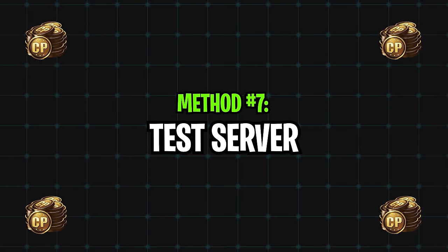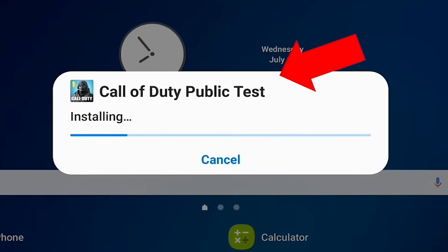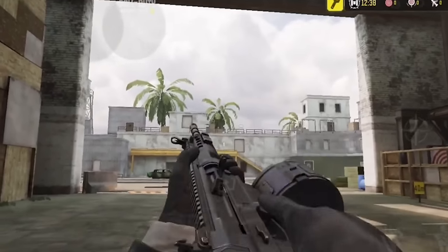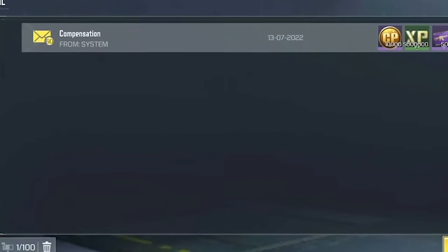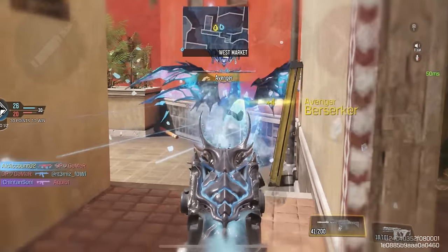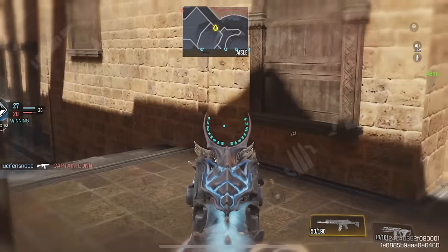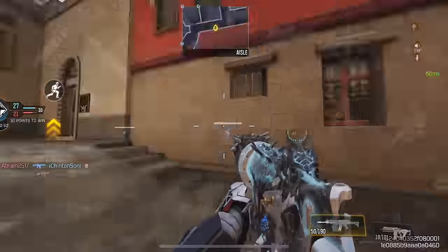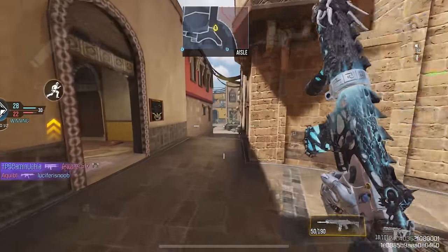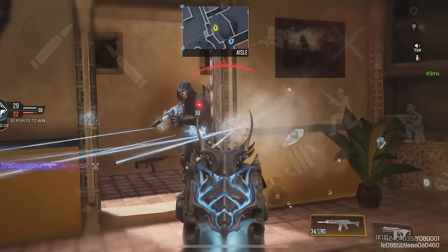The next way to get some free COD points is through the COD Mobile test server — a version of the game where developers try out new things before releasing them to the main game. Players who download the test server get rewards such as 10,000 COD points, some legendary guns, and even some mythic guns. It's probably one of the easiest ways to get free COD points along with mythic and legendary guns. I've made an entire video on how to download the test server, so make sure to check that out. With that being said, I hope you guys enjoyed and I'll see you later — peace out!